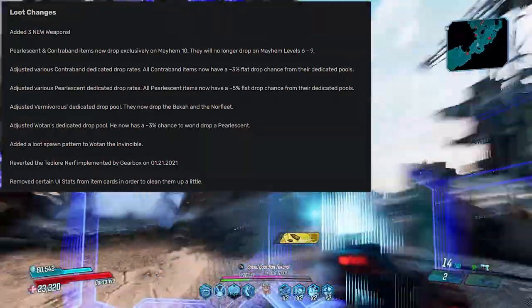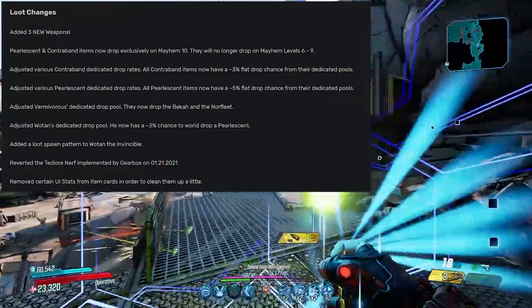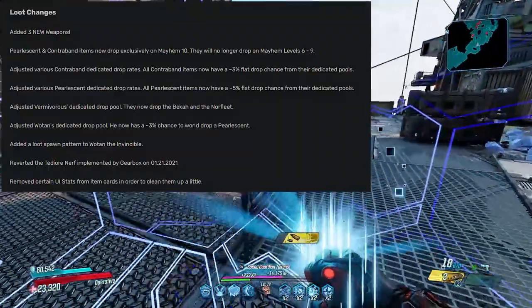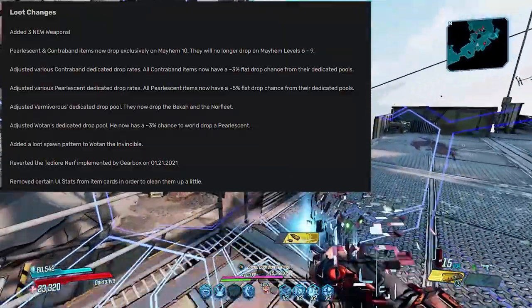Adjusted Vermivorous's dedicated pool — they now drop the Becca and the Norfleet. Adjusted Wotan's dedicated drop pool — he now has a roughly 3% chance to drop a pearlescent. Added a loot spawn pattern to Wotan the Invincible as well.